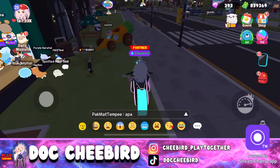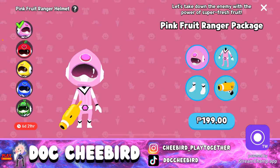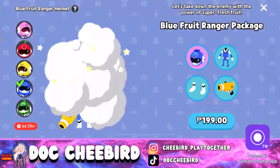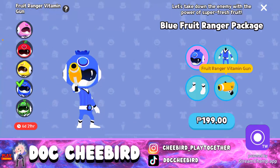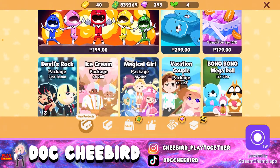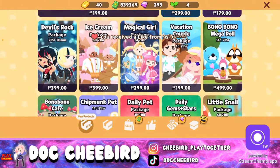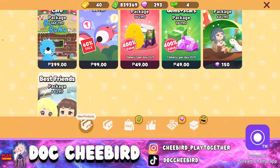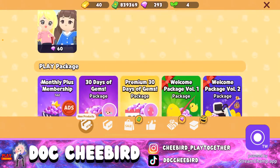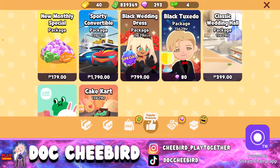They also brought back the alpaca costume and the rose bouquet — ask from your friend if you haven't gotten it. There's also a rubber duck furniture you can put on your pool. Now let's go to the shop to see new stuff — they have the fresh fruit rangers in different colors, and fruit ranger vitamins.